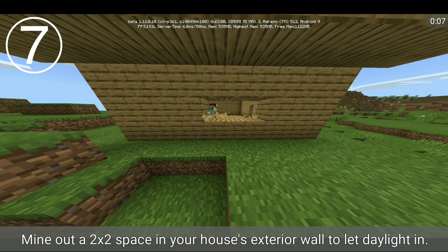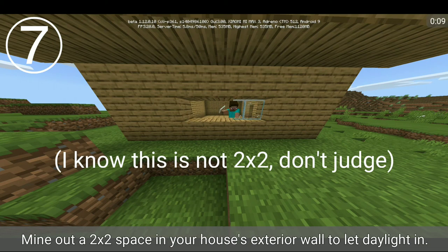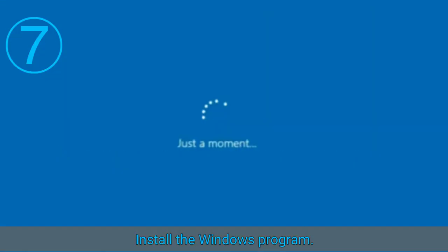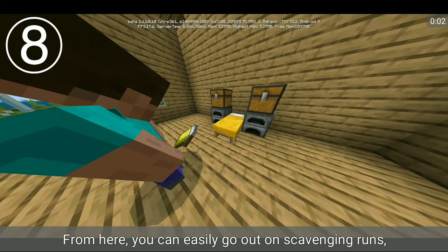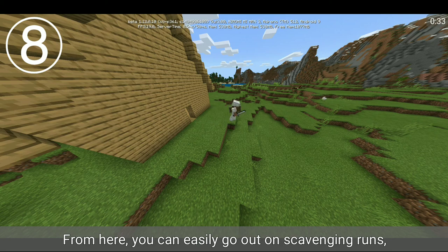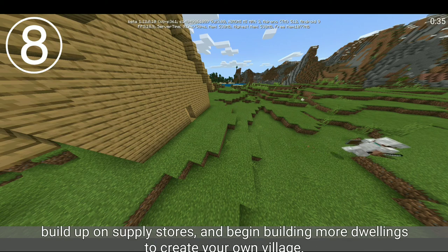Create windows. Mine out a two by two space in your house's exterior wall to let daylight in. Enjoy your new home. From here, you can easily go out on scavenging runs, build up your supply stores, and begin building more dwellings to create your own village.